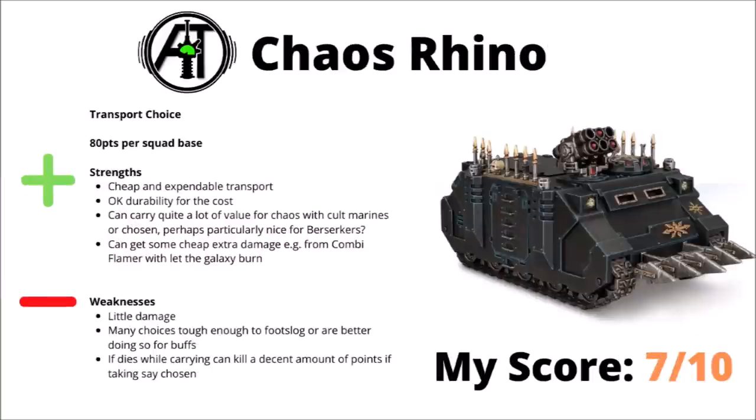Lastly for the main units before the cast of characters, we have the Chaos Rhino — 18 points for a cheap and fairly expendable transport. Okay durability for the cost with Armour of Contempt, and carries a whole squad of expensive Chaos Marines into battle. Like the Land Raider, it's maybe best with things with relatively low durability but fairly high hitting power that want to be close — probably maximally good with Khorne Berserkers in Chaos Space Marines. Could be okay for things like Noise Marines, Rubric Marines, or maybe even Havocs perhaps. If you want a cheap little bit of extra damage from it, the Combi-Flamer is quite efficient — Let the Galaxy Burn with 5 or 6 auto-hits makes that okay. In general though, it's not exactly a primary damage dealer. As mentioned for the Land Raider, quite a lot of choices are tough enough to slog across the board, and might even prefer to do so to get things like command phase buffs like prayers. If it dies while the unit is embarked as well, that can potentially take out a fair few of your own points — say if a couple of Chosen die out of a 10 unit squad when the Rhino dies, that's another 50 points just gone. Overall I'd rate the Rhino a 7 out of 10 — a usable choice for getting various Elite Chaos Marines from A to B, though probably not mandatory.